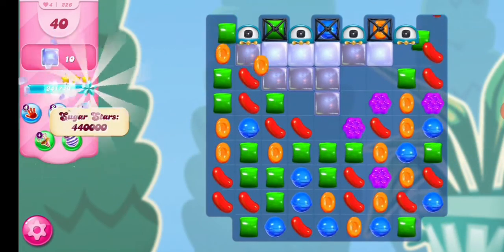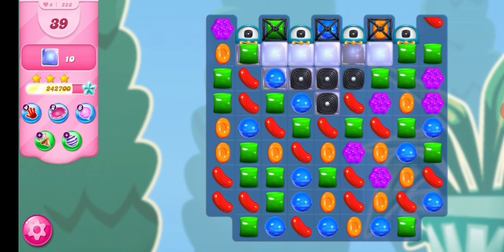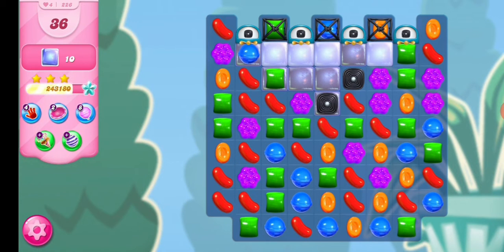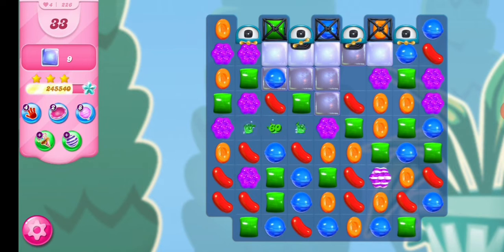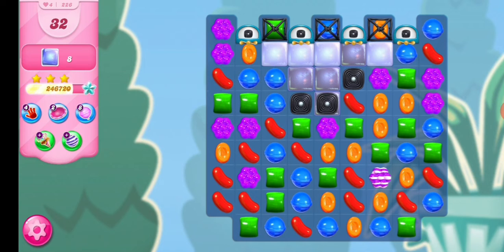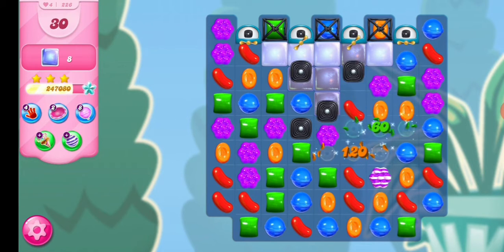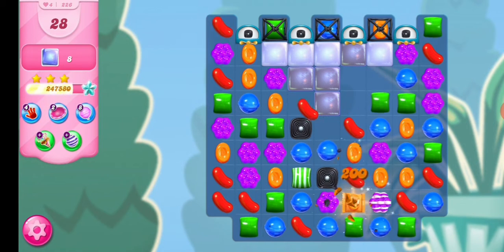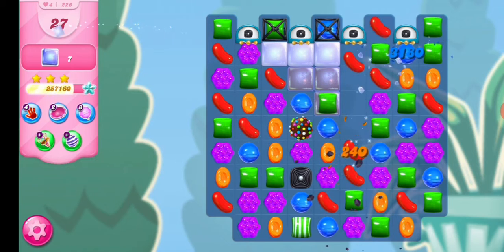Okay, I got a color bomb here. So we have close to the orange one and the green one. I'm going to make a strip candy and a pack one — I'm going to match the strip and the pack, so that's where I can get a big clear. I got a color bomb too.